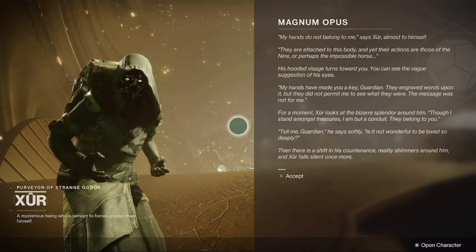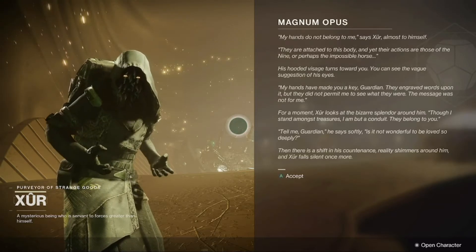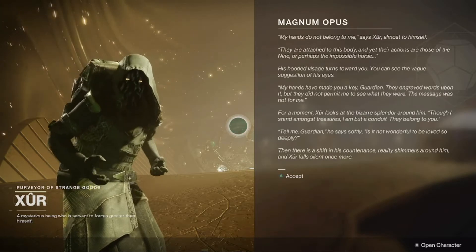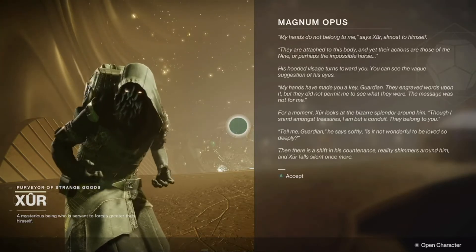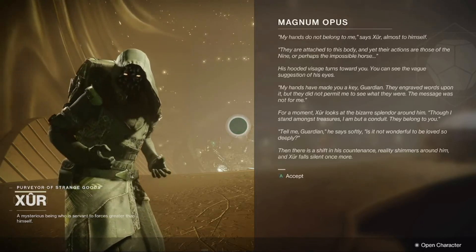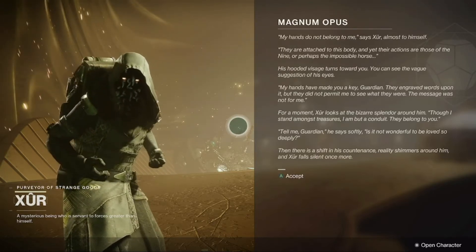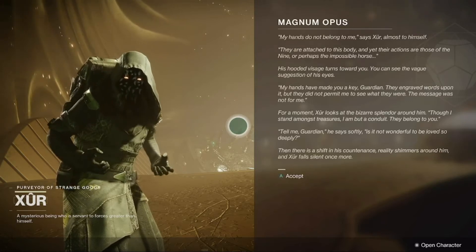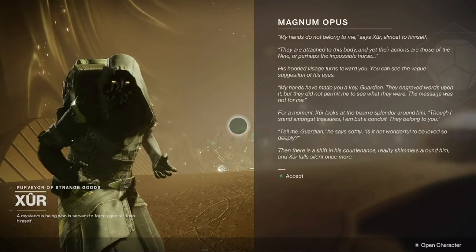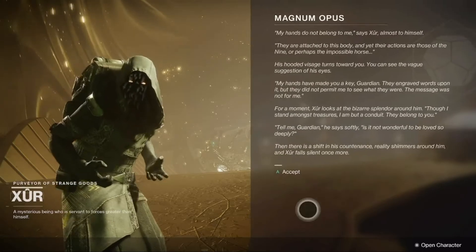'For a moment Xur looks at the bizarre splendour around him. Though I stand amongst treasure, I am but a conduit. They belong to you. Tell me, Guardian,' he says softly, 'is it not wonderful to be loved so deeply?' Then there is a shift in his countenance. Reality shimmers around him, and Xur falls silent once more.